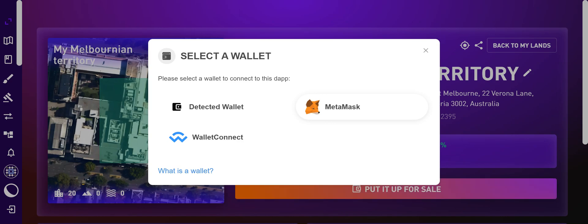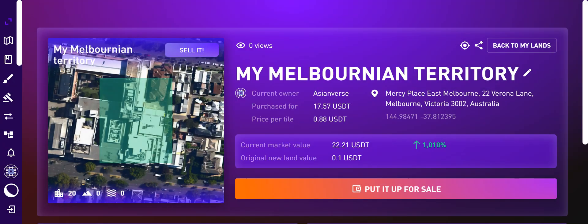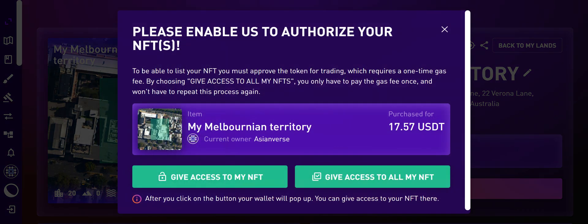Now choose the wallet of your choice. In my case it is MetaMask. It's going to try to connect your MetaMask, and it will say: 'Please enable us to authorize your NFTs. To be able to list your NFT, you must approve the token for trading, which requires a one-time gas fee.'